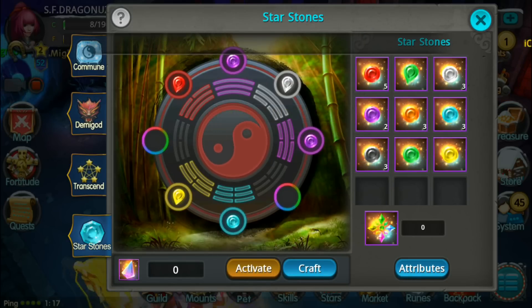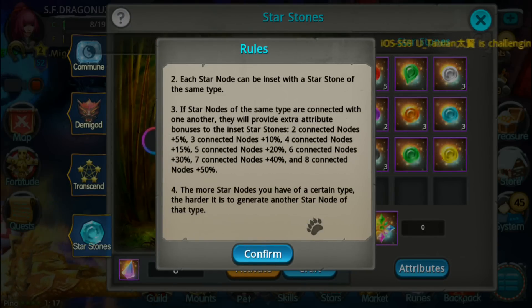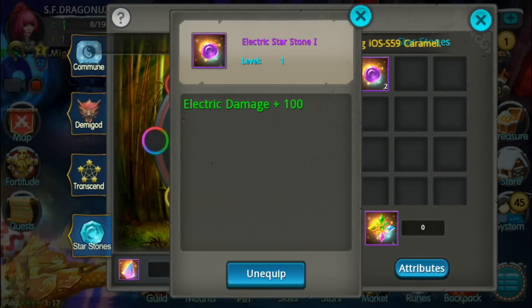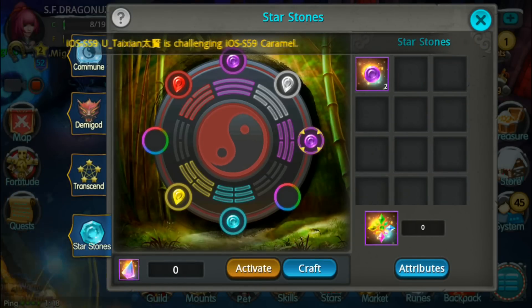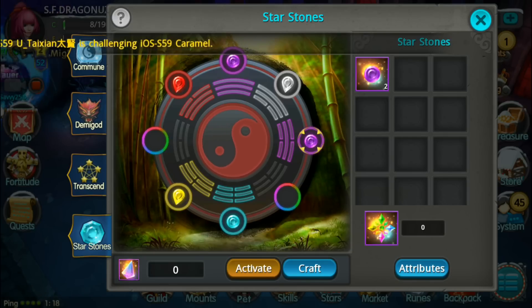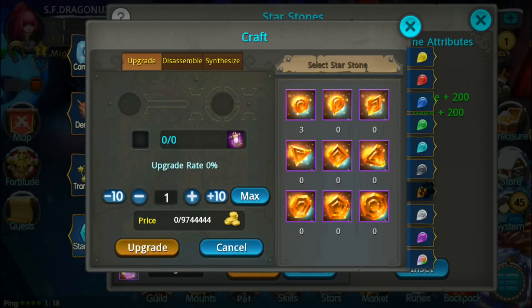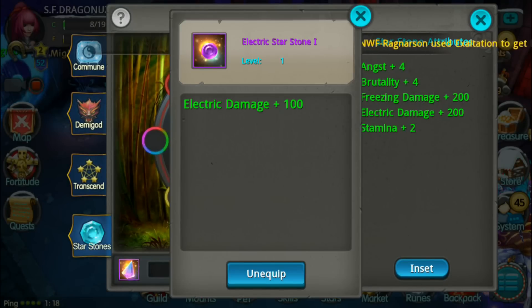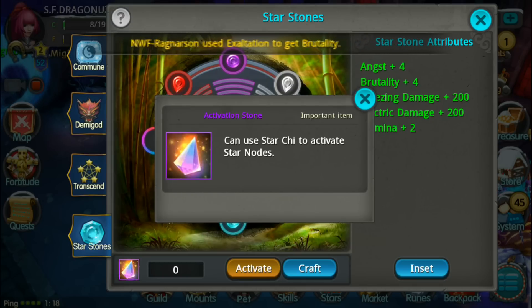So yeah, there it is guys — the Star Storm system. If they're connected, you'll get more stats. So you can reactivate one of them. I don't have orange, so I could probably replace the purple one with an orange. I just need more activation stones, which I don't have.